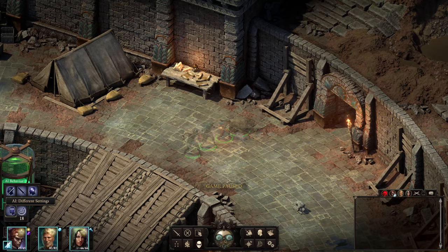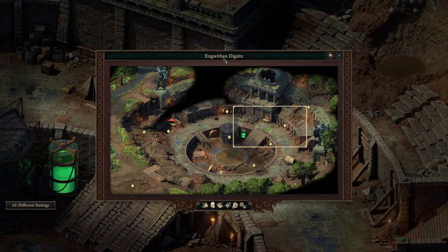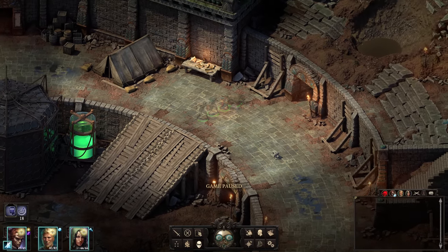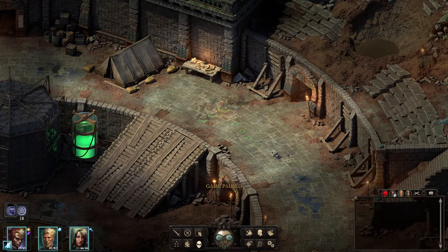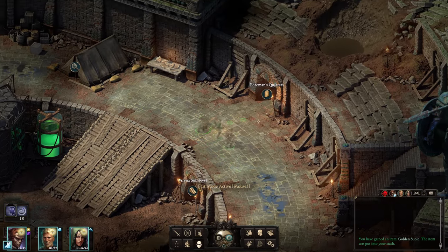Hello everyone, welcome back to the channel. My name is Kordant and we are back for some more Pillars of Eternity 2 Deadfire. We are currently in the Ingwithan Dig Site, which I think is the part where I struggled the most while testing out PoE2. There are a couple of really nasty fights in this area, and I'm going to attempt to do it with only the default party — only story companions. If it proves too much, I have a plan B which involves recruiting a custom companion. Hopefully it will not come to that, but let's see how it goes.